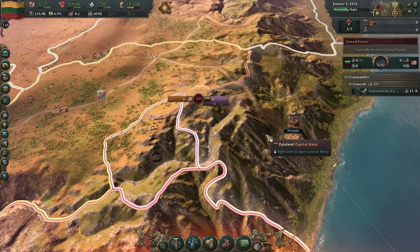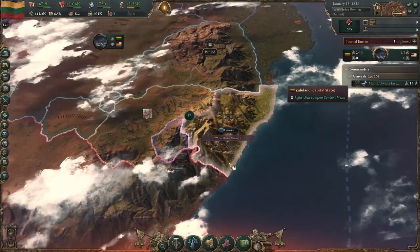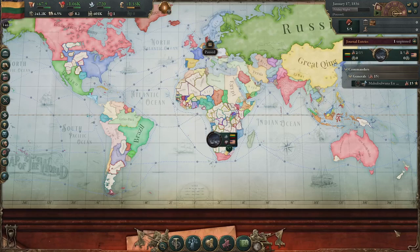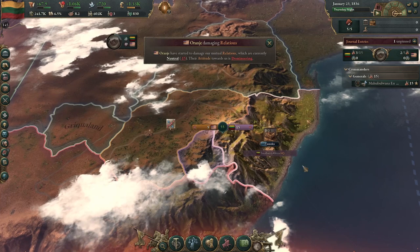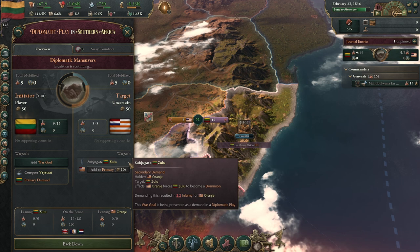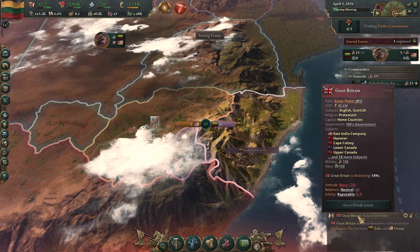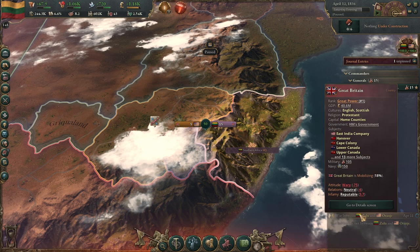Hopefully Great Britain does not enter this war, otherwise I'm going to have to restart this Let's Play. If you want to know how to play most small nations in Victoria 3, restart until a great power doesn't decide to kill you at the start. There is some amount of anti-player bias in Victoria 3. He wants to subjugate me, but he's probably not going to. I'd love it if he just backed down. Thankfully all of our troops have mobilized and we're going to start off defending.